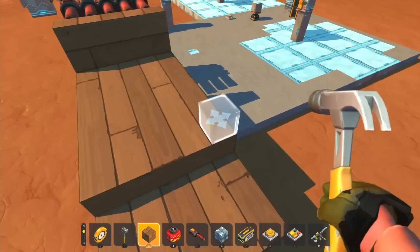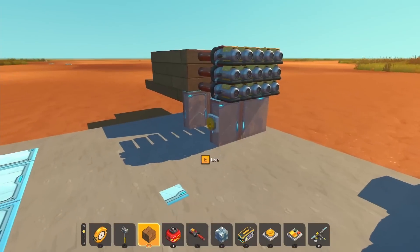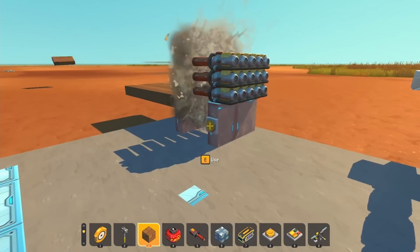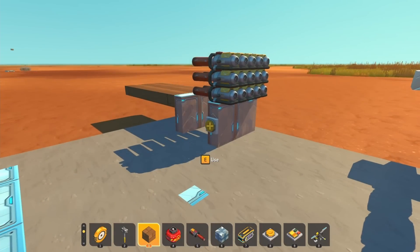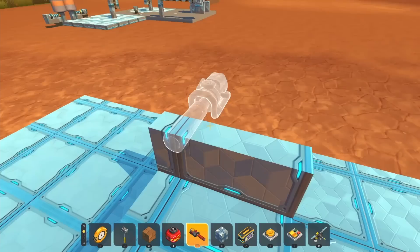I wanted to try using a really large bullet here just to see what would happen. After I got all the sides put in place and hit the button, it was really bad. I'm not sure if it was all the extra friction or if the extra weight really did that, but it seemed to go nowhere. I figured small bullets would definitely be the way to go on the main gun.